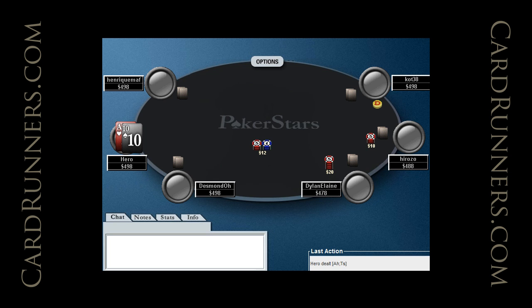First hand, we're in the Hijack with a 25-blind effective stack, and I would min-raise with a range of approximately 6s plus, Ace-10 offsuit, Ace-9 suited, King-Queen offsuit, Queen-Jack suited and above.